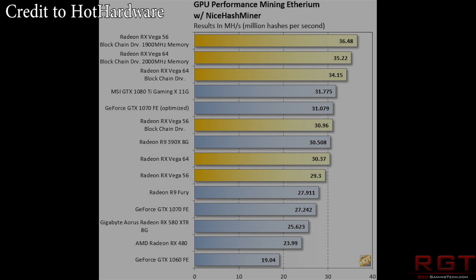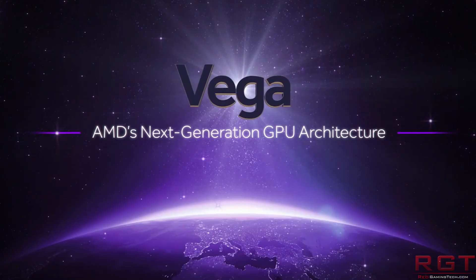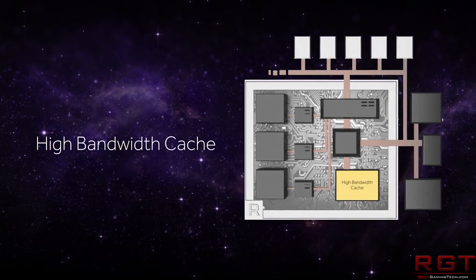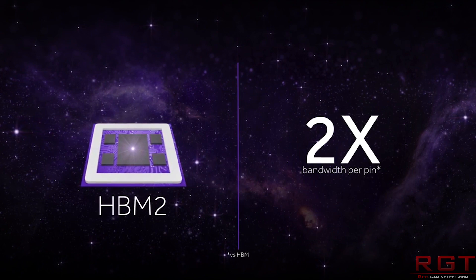That can obviously make the difference long term in terms of profitability. The Vega 56 also has another benefit: it's cheaper to purchase, and it's also cheaper to run because power consumption is obviously less. So it's going to be very interesting to see how this affects everything, because people are going to have to do the calculations of whether it's worth them actually running Vega 56.